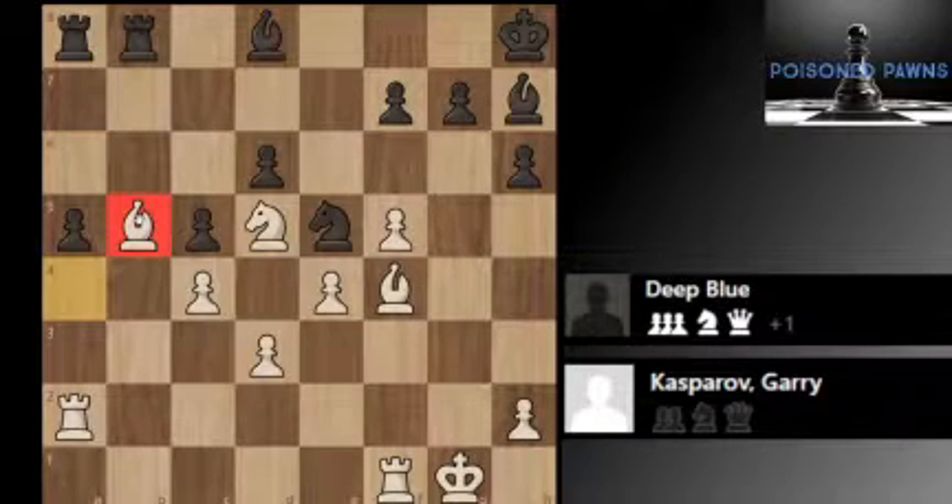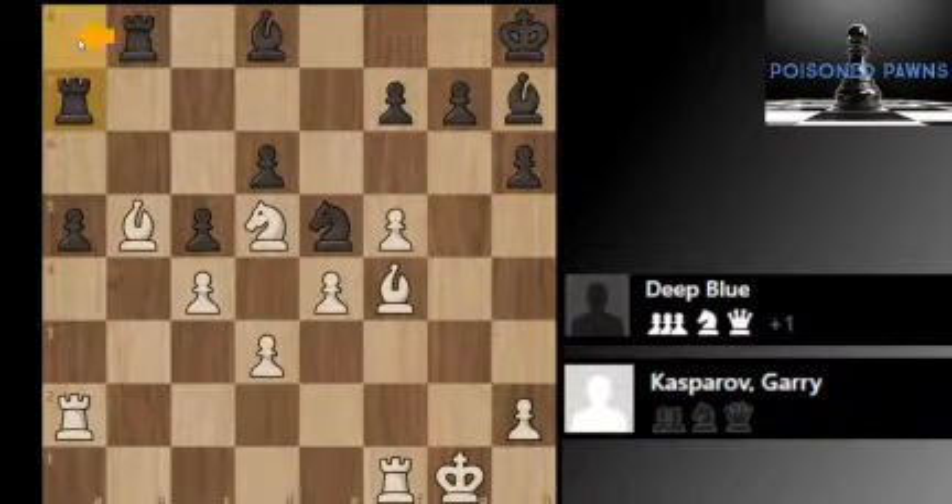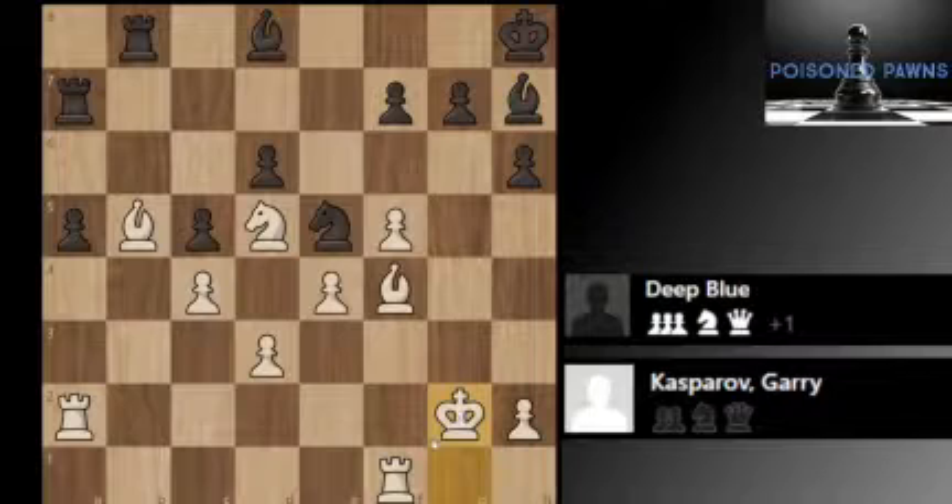Now Bishop b5 — this bishop is on a nice outpost, and this square is controlled by two pieces, so this pawn cannot be pushed. Now Rook a7 — you want to double these rooks to push the pawn down the board. King g2, getting the king to a better square. It's an endgame now, and the position is sort of closed, so there are no dangers for it.